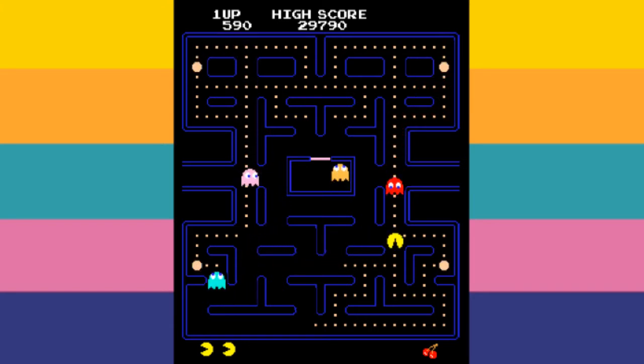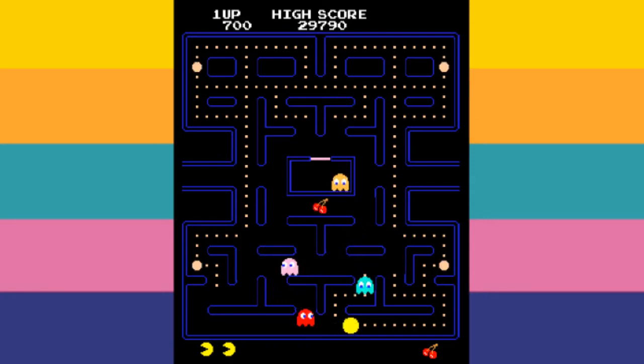Let's start off with the fruit. The first fruit appears after Pac-Man eats 70 dots in the maze, and the second appears after Pac-Man eats 170.